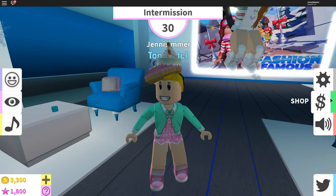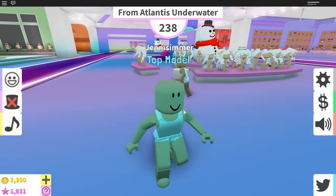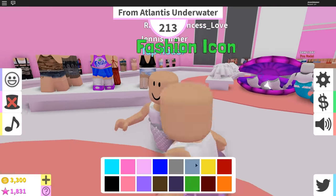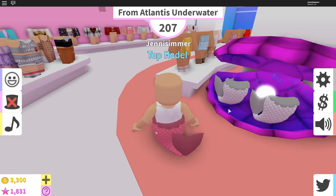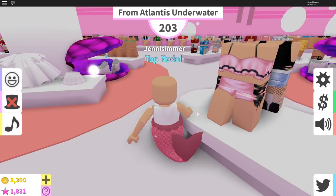Let's see what we get now. I'll turn on my chat just in case there's people in here. Oh, from Atlantis — underwater! So we're going to go with a mermaid look. You know what, let's do a pink mermaid today. Is that a good pink color? Let's see if I can find something to match.